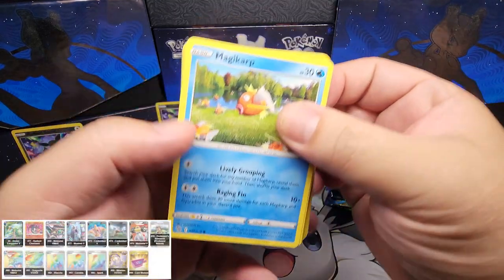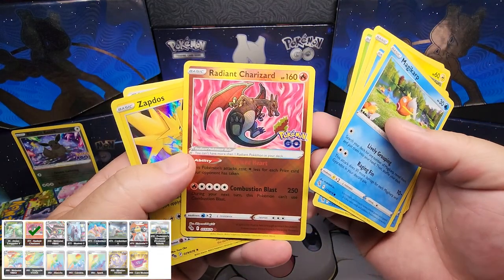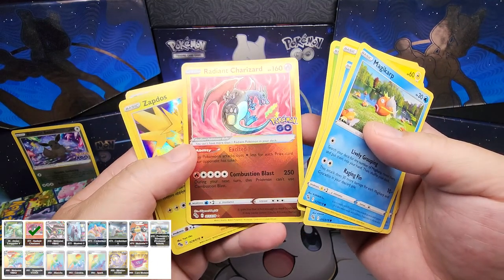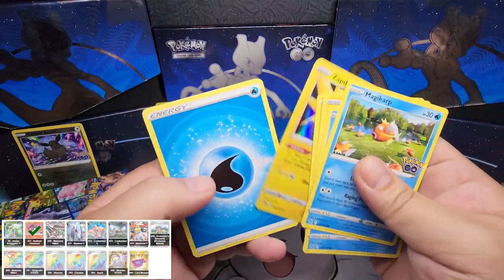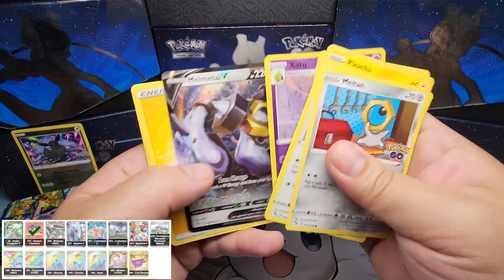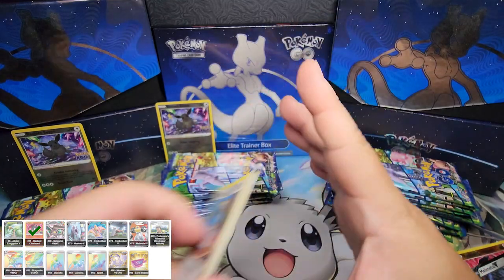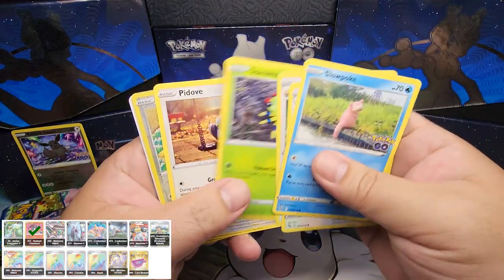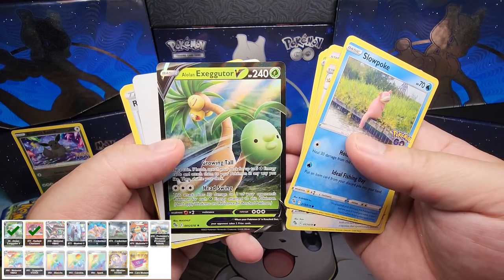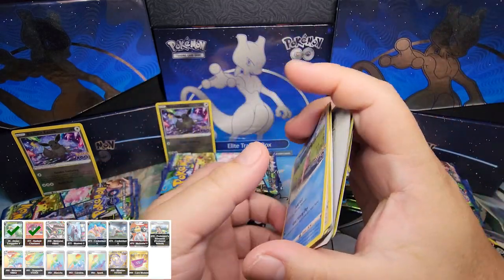We're going to go through this pretty quick because we already know what the cards look like. We got a Radiant Charizard — I do need this one, that's pretty cool. No Metal V, but the box is looking pretty good. And there you go, that's the card I needed. I knew I was going to get one of these even though it's been slacking for some time.